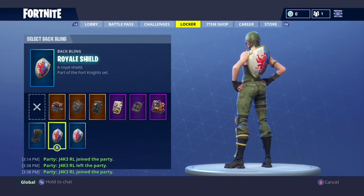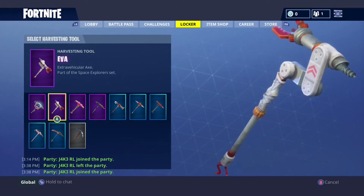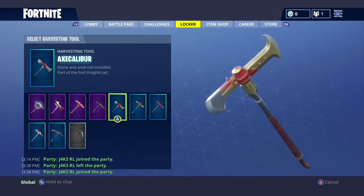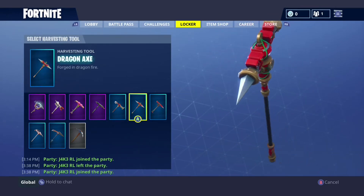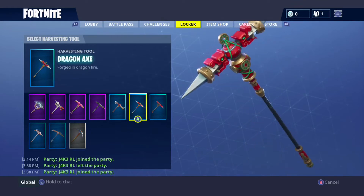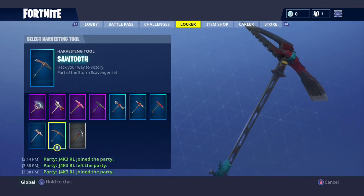Now coming on to my axes: I have the ACDC which is the Season 2 one, the Eva, the Pink Flamingo which is also the one I use, the Trusty No. 2 which is basically the pencil one as everyone knows, the Axe Calibor which makes a lovely noise when it swings, and the Dragon Axe which I think sounds really nice. Then we have the Instigator which is the Twitch Prime one, the Swordtooth and the Pulse Axe which are basically the Season 3 Battle Pass, and then the Default Pickaxe.